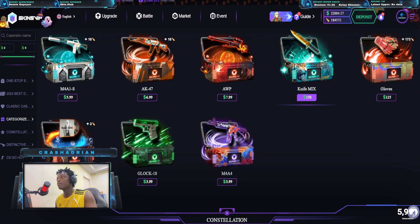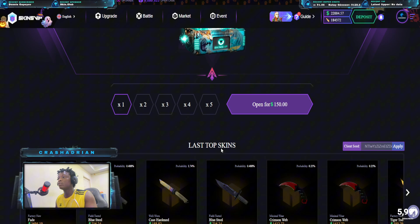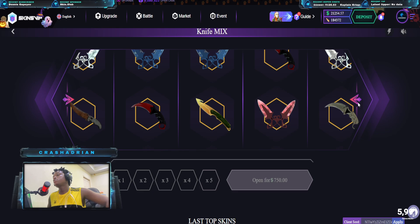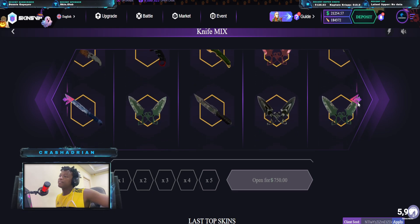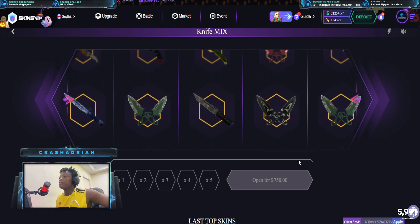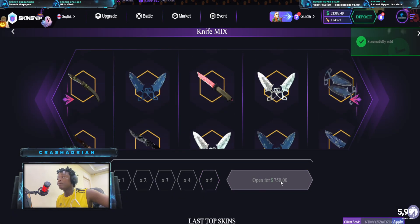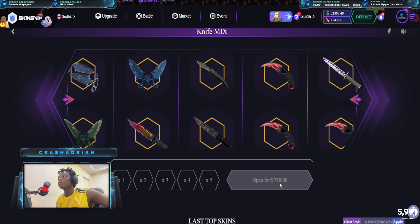Now we're gonna open the knife cases — the knife mix at $150. On our first five pool, can we get a max item please? I guess not. Let's keep trying. Oh, we profit on this case surprisingly — that's a hundred dollar profit there.